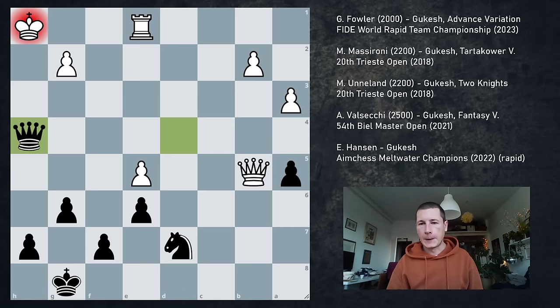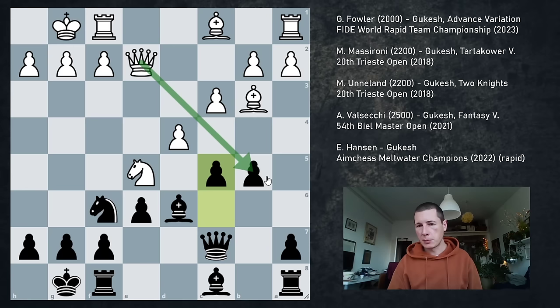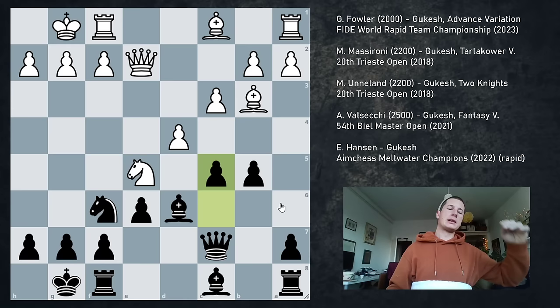Rb8, Qe2 defends the pawn for the moment, but Qd4. And that's it — Bb5. Yeah, Bb5 doesn't do anything because it loses on the spot. He probably had to play Rb1, which is too passive. On Bb5 you just take and take. So after Bb5 white actually resigned. I thought this was very instructive — remember this position if you play the two knights: don't take the b-pawn because of a5.